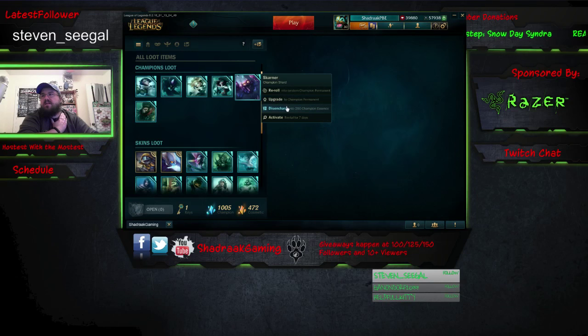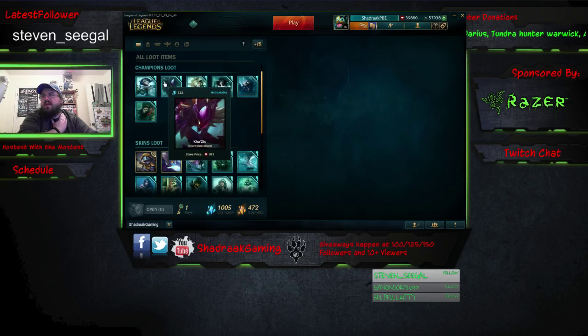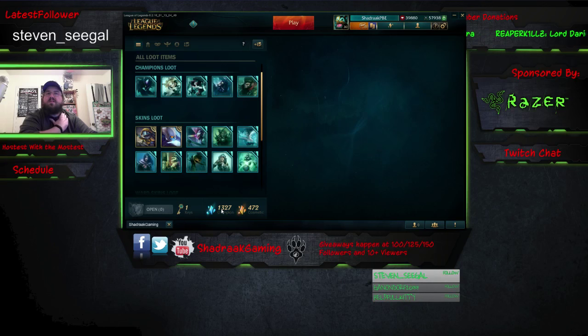You can also disenchant it. Let's say you've already got Fiora — whenever we tried to permanently unlock one, it took quite a few shards. This one's going to give us 322 and I've already got Fiora, so I'll go ahead and disenchant it. That gives me 322 champion essence. So now I have 1,327. It's going to take a while to build this up.